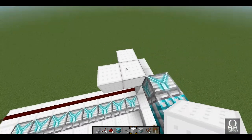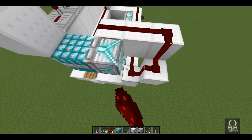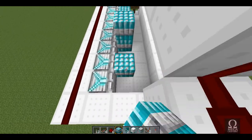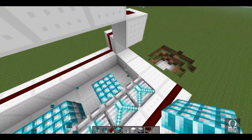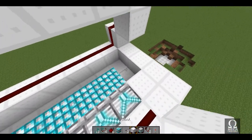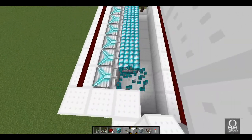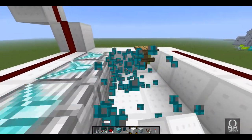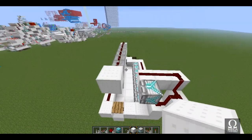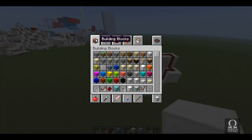Hook it all together so you can reload it all at the same time. What's going to happen is we're going to have TNT coming into here and it's going to basically just load back into the cannon. We're going to have an infinite source of TNT — I'll show you how to do that in just a minute. So we've got our cannon and everything is good.